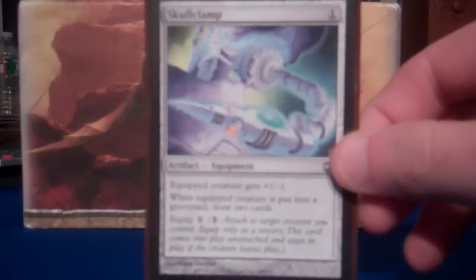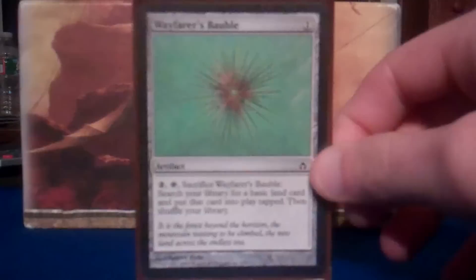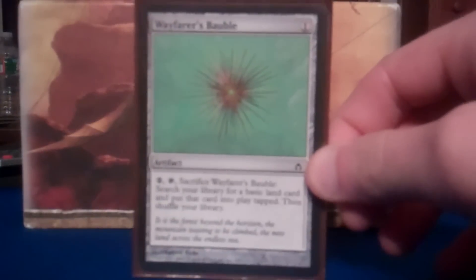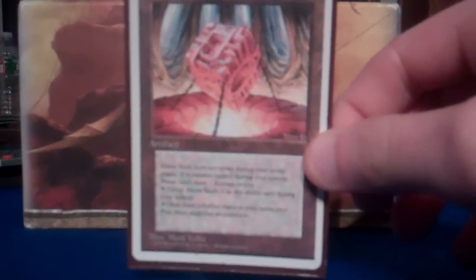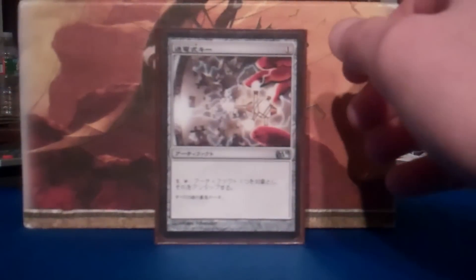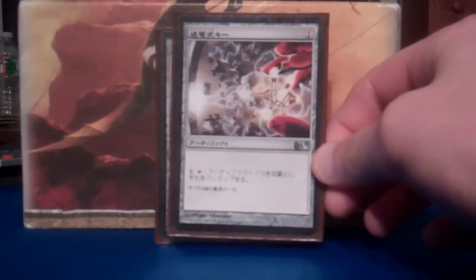Skull Clamp — yeah, cards broken. Wayfarer's Bauble — red doesn't have any land ramp whatsoever, Wayfarer's Bauble is basically a rampant growth, it's in the deck. Mana Vault — way too good, I love Mana Vault, put it in all my Commander decks. Probably not as good as Sol Ring, but I kind of like it just because it's the underdog.